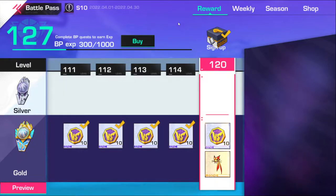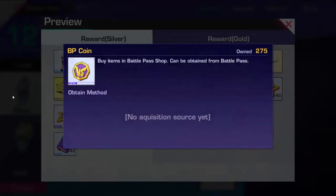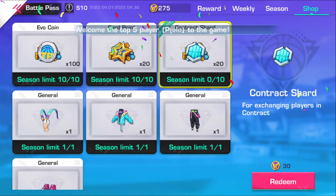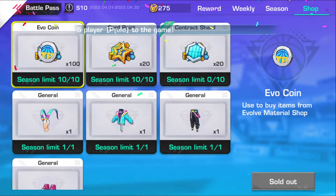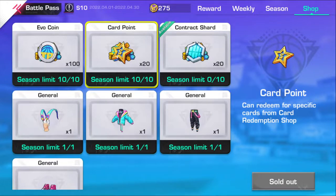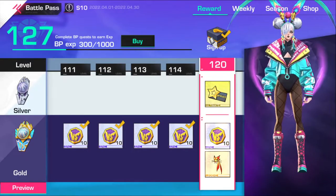First order of business: go ahead and grab the battle pass — not the silver one because it doesn't give as much rewards. Make sure you grab the gold one. It gives you a lot of boost in evil coins and the card points are very nice to start out the season. These battle pass points come in clutch because not only do you get to buy things, you can save up the points and at the start of every season they transfer over to buy evil coins and card points.